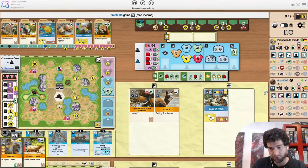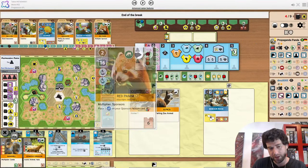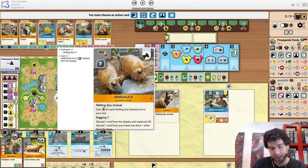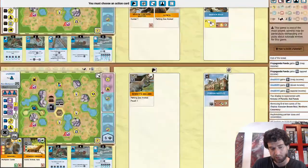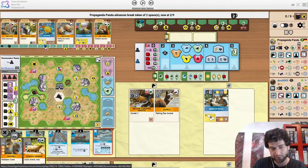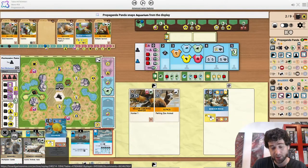The opponent has 2 science, so you could totally make a case for snapping up release, or the panda. Even the petting zoo I like, because you're both competing over petting zoo animals. But Propaganda Panda decides to snap up Aquarium, which I did not see coming — because he doesn't even have the rep to play it right now.